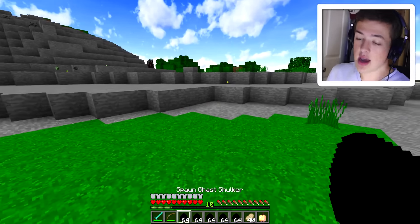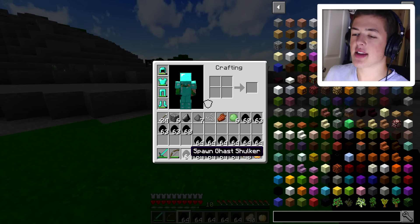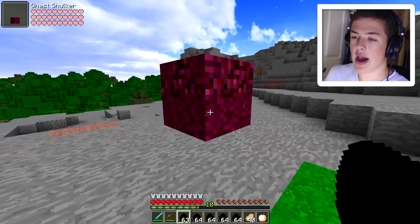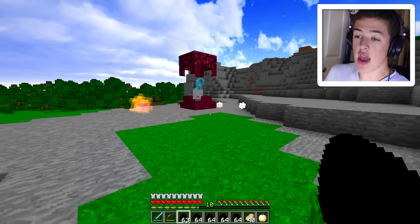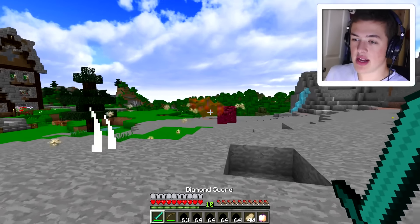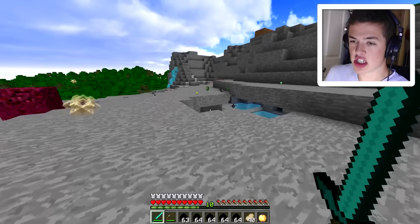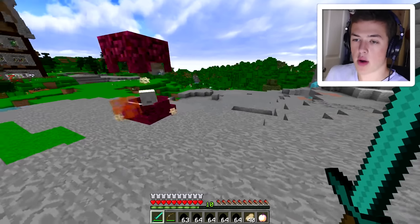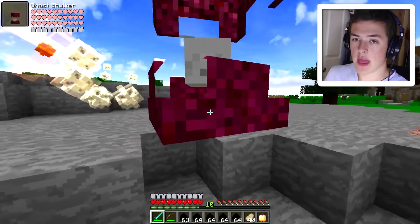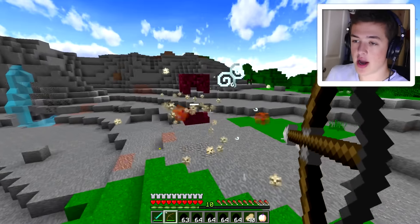Next up we have a ghast shulker — so the first one was a shulker ghast and this is a ghast shulker. What the actual flip is going on? These things explode and the levitation effects are gonna get me. This guy has a lot of health too. Holy crap, I am so dead.